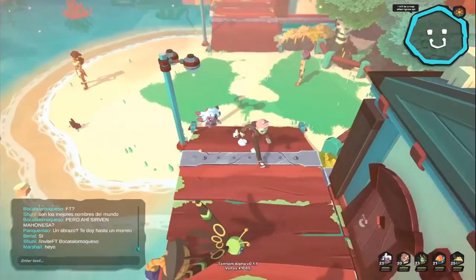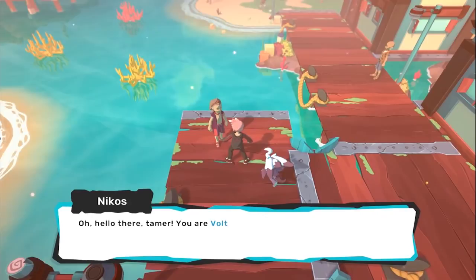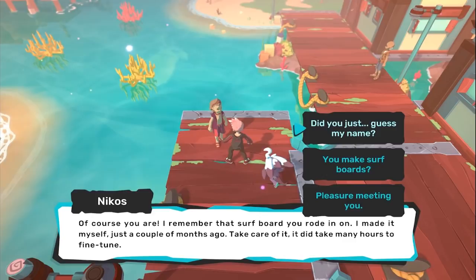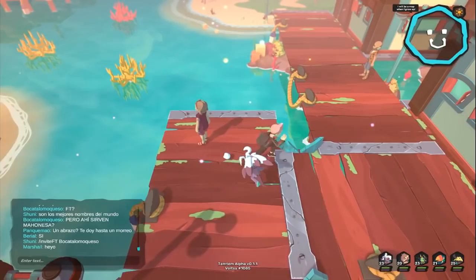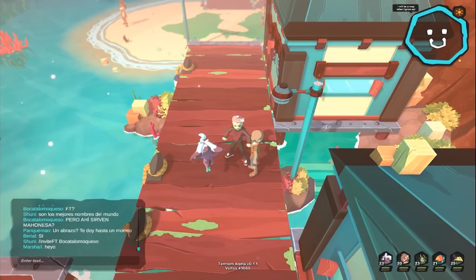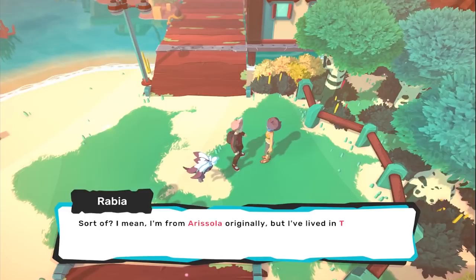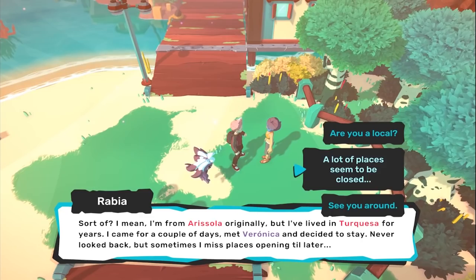We've got what we came for. Let's explore this place a little bit. An NPC recognises me - he made the surfboard himself a couple of months ago and his nephew is the master of ceremonies at the dojo. Another NPC is from Zadar and recognises the accent. Then Surokos is closed already - could use a cold one. A local from Arisola who's lived in Dequeza for years after meeting Veronica and deciding to stay.